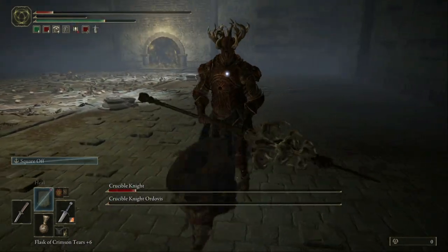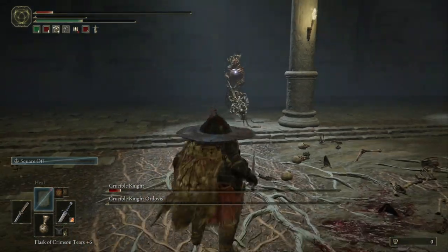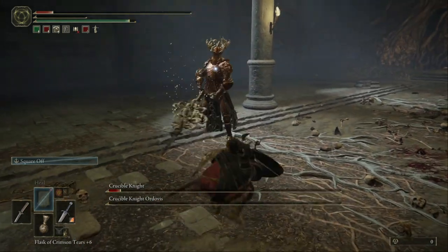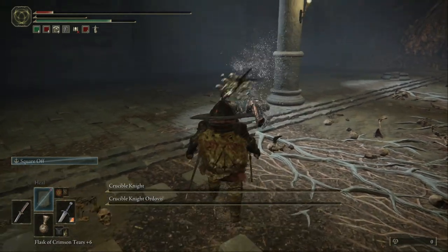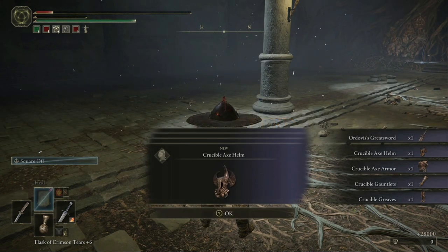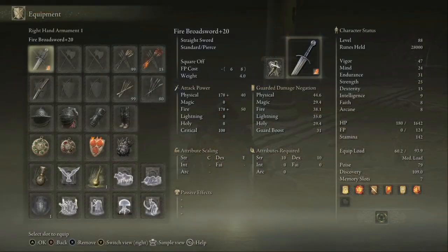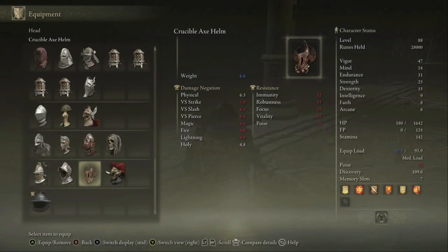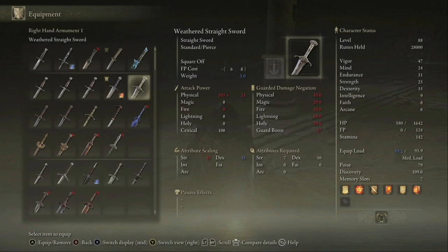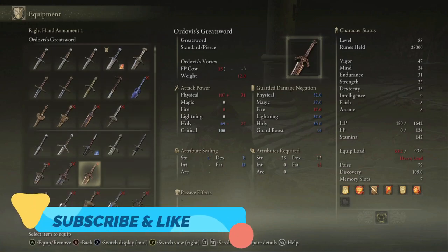Dodge, dodge, back — keep your distance. I'm almost dead and he's almost dead, I was sweating like a dog. Yes! I got him with the special combo — nice! You get the Order of His Greatsword, Crucible Axe Helmet, Crucible Gauntlet, and boots. If you liked this video, leave a like and subscribe to my channel. See you on the next Elden Ring boss fight — have a nice day, bye bye!